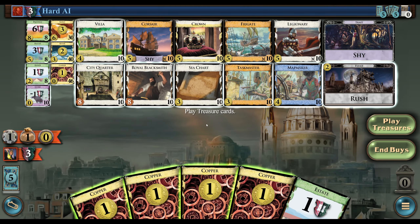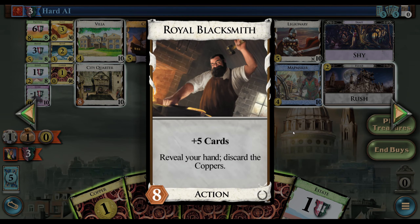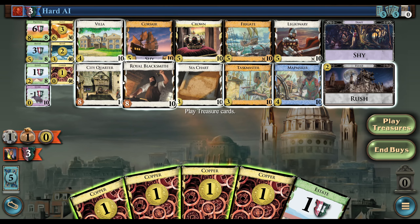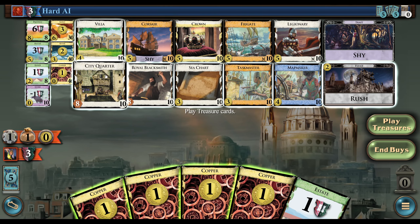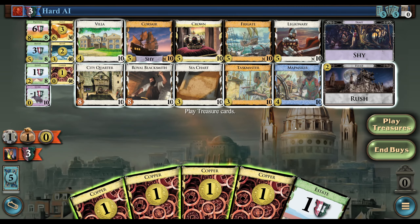Royal Blacksmith looks kind of terrible here, but in conjunction with City Quarter it gets quite a bit better. The Royal Blacksmith is essentially just being used as a kind of sifting effect — not necessarily pure draw, though it will likely draw cards on play. You're not likely to have five coppers, but as a way to sift action cards so that City Quarter can draw big time.